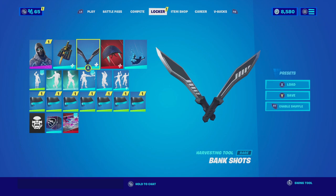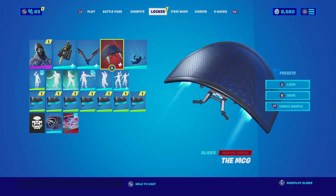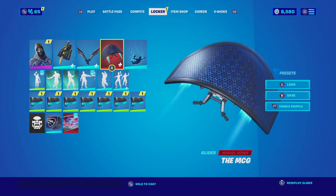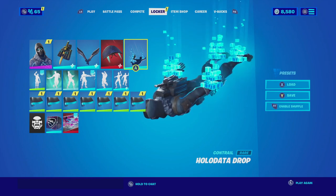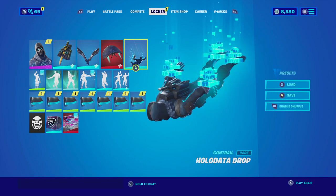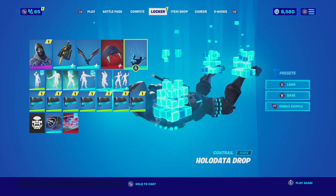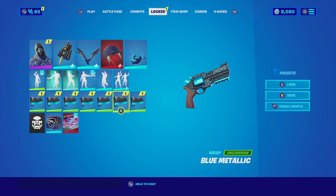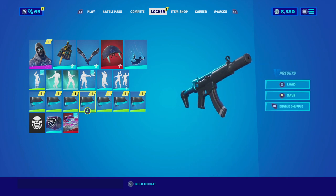For the harvesting tool he goes with the Bank Shot Pickaxe with the default edit style — it's a dual-wielding harvesting tool of just two blades that looks very cool. For the glider he goes with the MCG with no style, which is actually very cool because the glider does have an LED screen on top that is all blue. He went with the Ultramarine contrail but I don't own that, so I'm replacing it with the Hollow Data Drop — it's just pixels on both hands and feet but it complements the combo because of the blue. For the wrap he goes with the Blue Metallic, which is primarily all black with a little bit of metallic blue. Let's check out this combo.